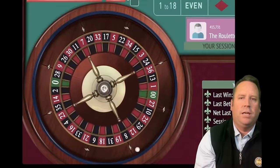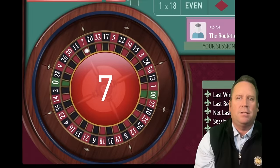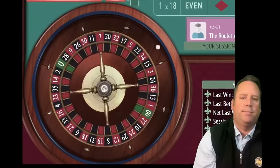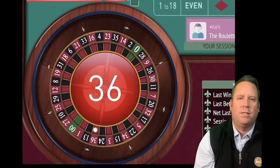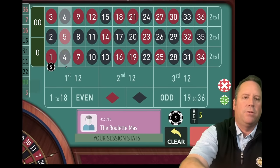We're at $30 base level bet again, 11 minutes and 10 seconds in. That's a 7 red — that's a loss. Let's go ahead and double that bet from $30 to $60 and spin. That's a 36 red — that's a nice $60 win. We're up $690 now — that is just absolutely incredible.